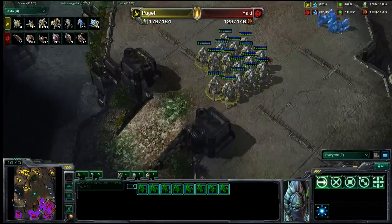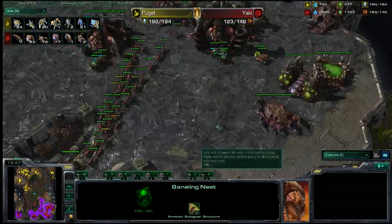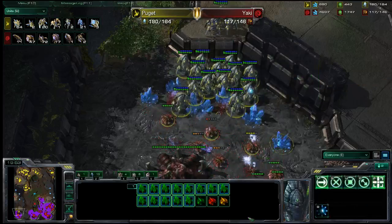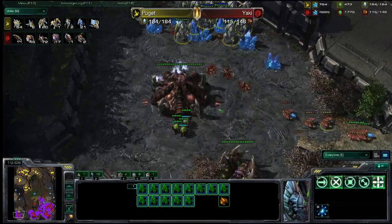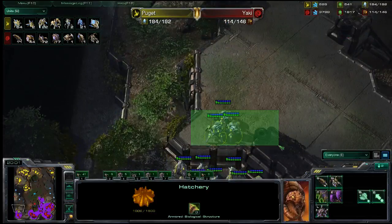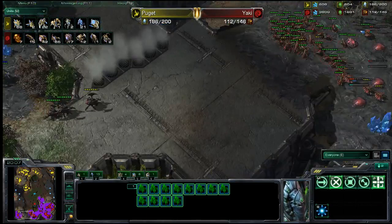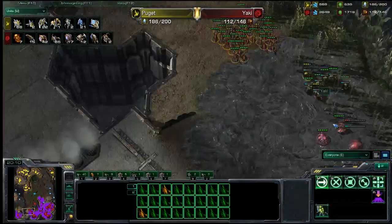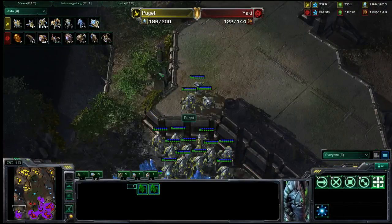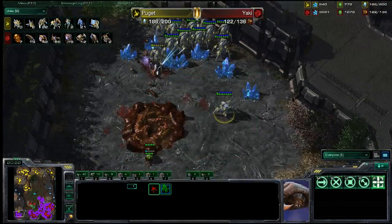Puget loses all of his Stalkers in the Zerg main base as Yaki does a successful job defending there. However, Puget links in to the fourth base of the Zerg and might be able to take it out. He leaves just a couple of Stalkers on the high ground to maintain vision, and as the Zerglings come in to deal with the attack, he Blinks the Stalkers back one at a time, keeping them alive and firing as long as possible — and the hatchery does fall.